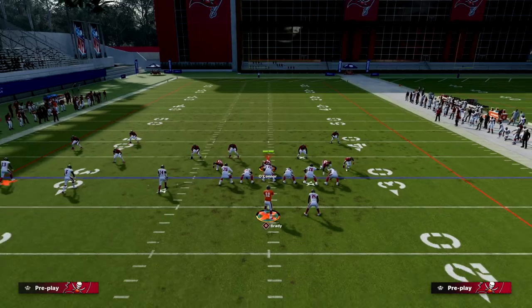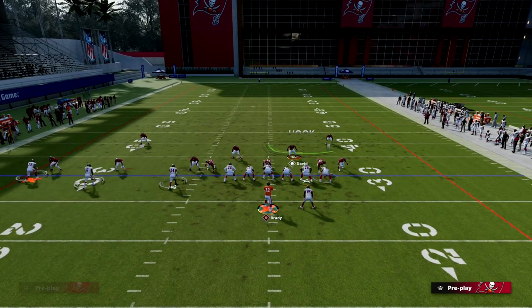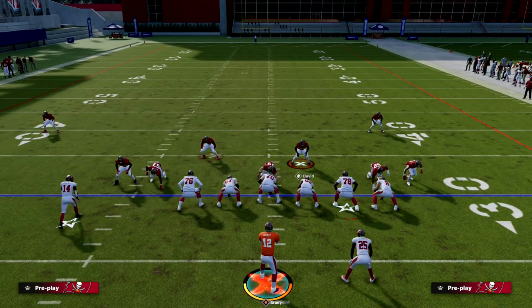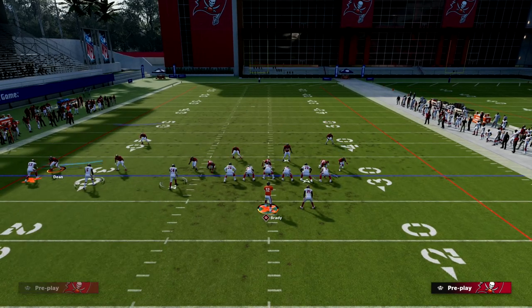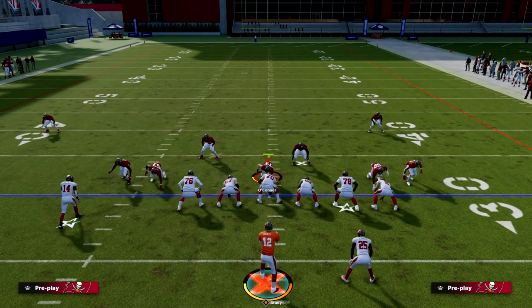Something really popular this year is the C-route — everybody wants to try to stop it because it's the best man-beating play in the game. To stop the C-route, they're going to put the outside guy in an outside third. So you'll get a look like this — they may vary it, but this is the basic coverage you're going to be facing.